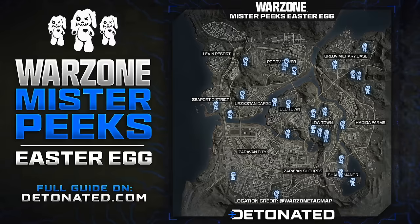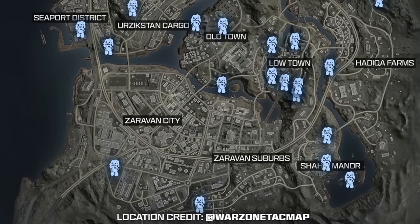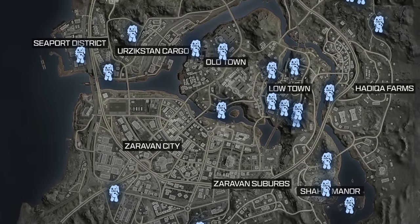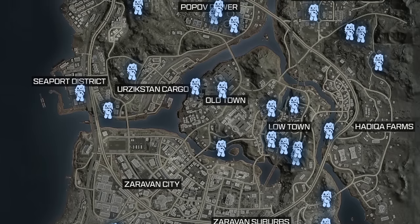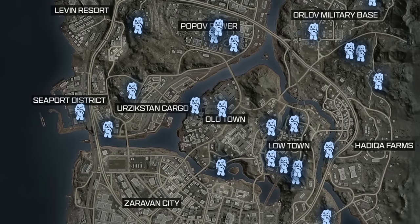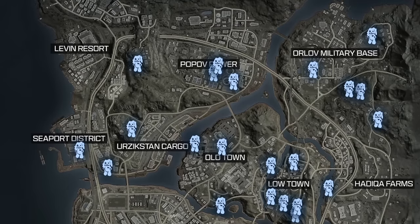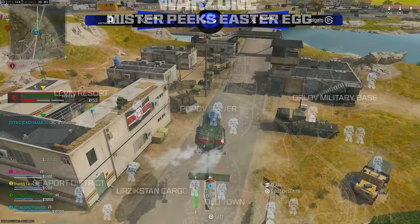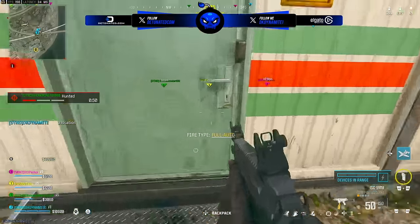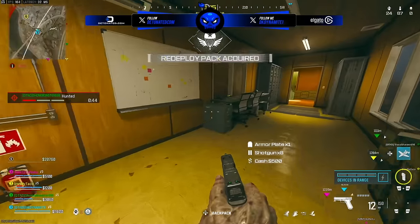This quest is entirely up to RNG. We have a Detonated graphic detailing all the known locations for Mr. Peaks. Using all the known spawns, my squad strategized and covered the outskirts of the map first, ensuring we hit areas likely consumed by the storm early. I was dropping Shahin Manor sweeping the bottom left, one person covered top left sweeping to Pop-Off Power Plant, someone else dropped Orlov Military Base covering the right portion, and a fourth dropped near Old Town. Within a couple of minutes we met up toward the middle for a final sweep, and the best we managed was around seven.